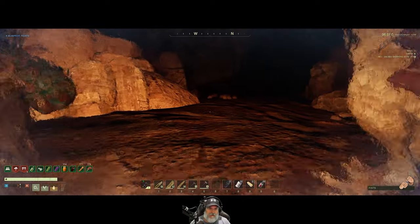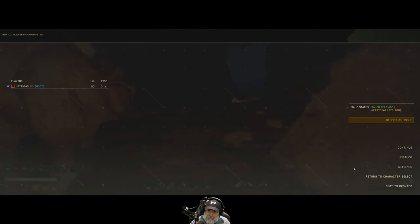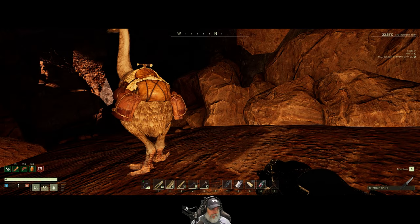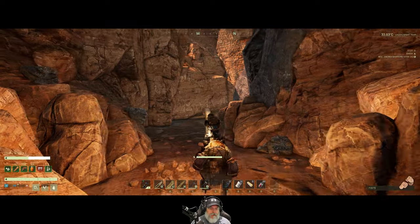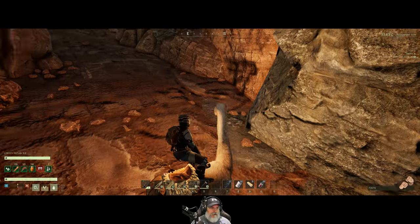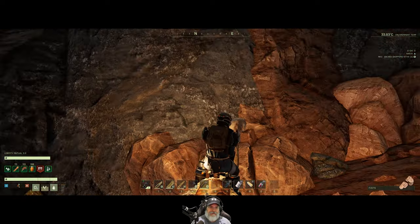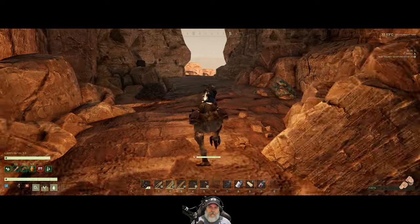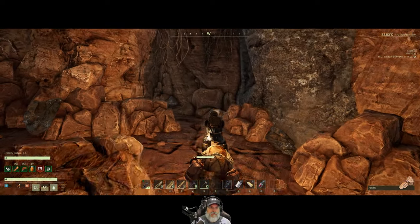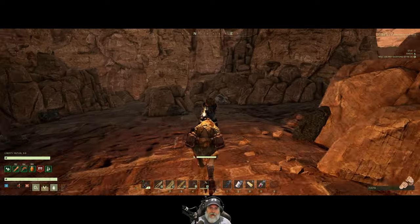I'm going to hop off and re-log to get rid of this frost effect. Okay, we're back. Let's take a drink of water and move through the cave into the forest. Wait — is this blocked off? I don't remember this being blocked. Maybe we go this way. It looks like it's blocked. How come the Arctic one's not blocked?